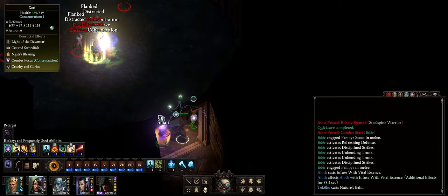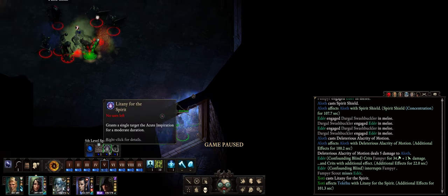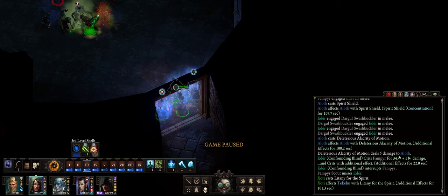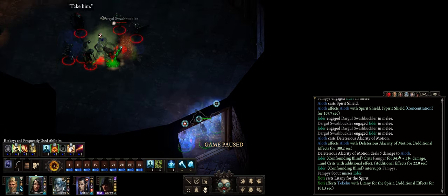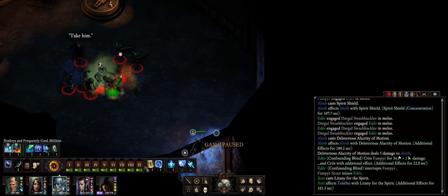So let's actually start the battle. Shotty already spent her two slots with Litany for the Spirit, one after the other in quick succession. Now we can go for the classic Devotions for the Faithful, and right after that Dire Blessing — all of this done one after the other. And like I said, because all of the enemies are here and our characters are way beyond their field of view, they cannot detect us at all.